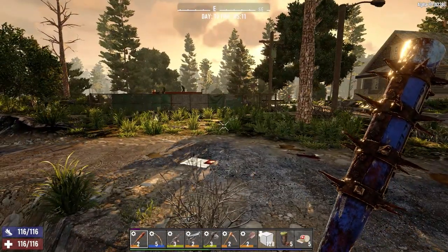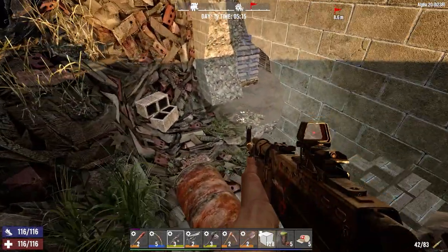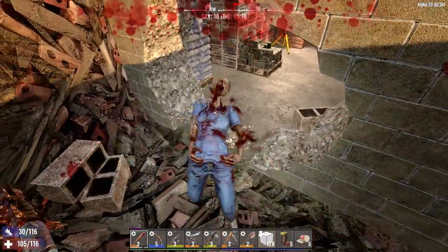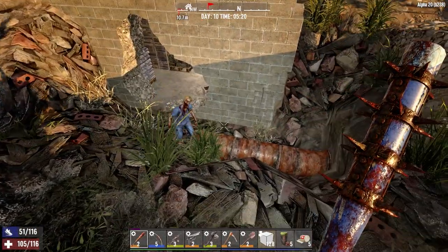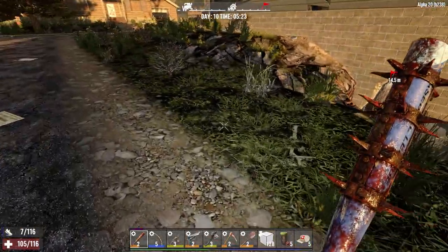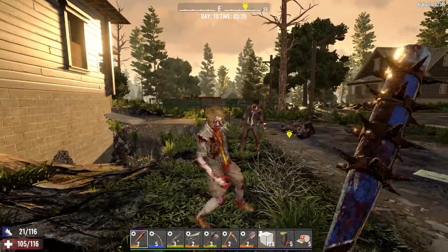I had one skill point left over so I put it into Pistol Pete level one, because I'm interested to see if the pistol can substitute for the bow once we pass this basement. And of course - there's no dog. The one time I make a big deal about it, the one time I come here specifically to fight the dog, and the dog's not here. Honestly, how often does that kind of thing happen to me?